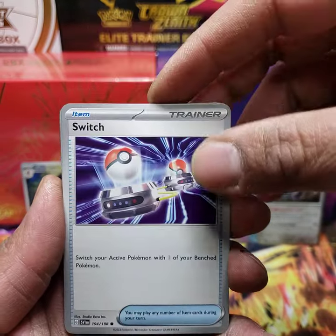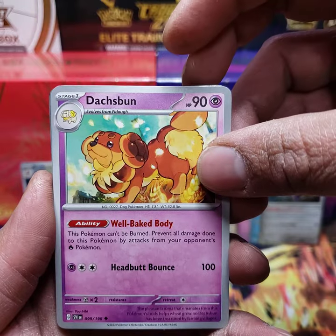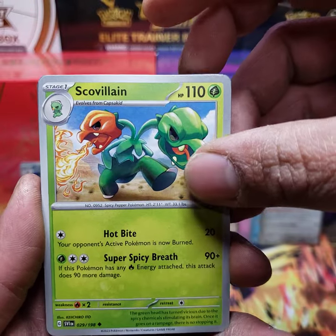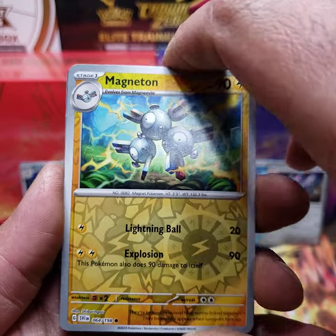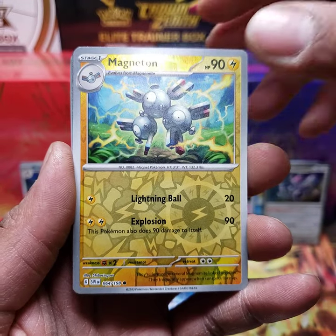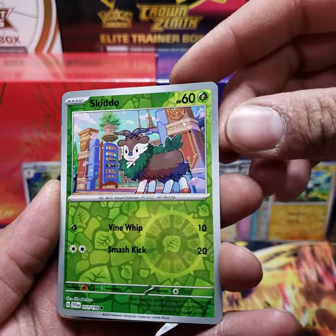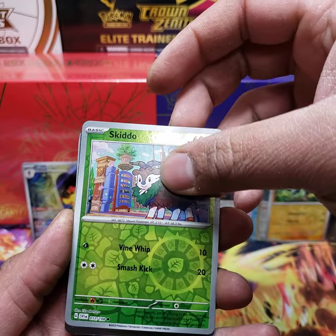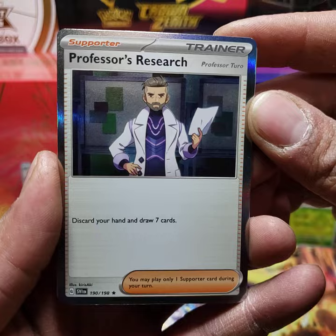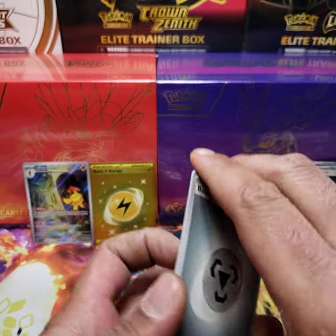We have a Curlia, a Switch, Fuecoco, a Tropius, Dachsbun, a Torkoal, a Scovillain. The reverse holo is a Magneton — I kind of like the artwork on the bottom of the reverse holos, it looks camo-like. We got two reverse holos here, and this is a Skiddo. We have a Professor's Research — 190 out of 198, just a standard holo trainer card. That is pack number three, three more packs to go.